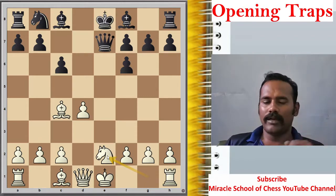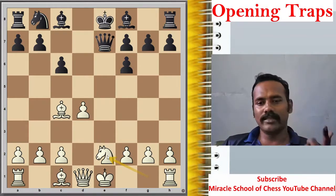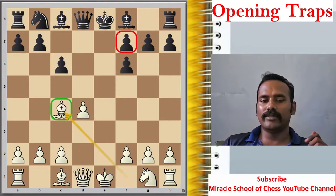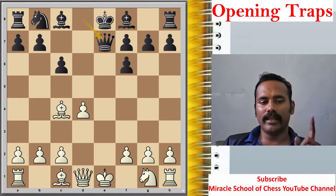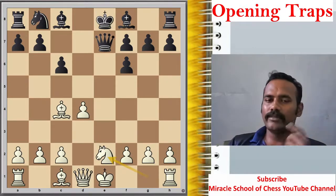Post your comments on what will happen after knight e2 in the comment box. Once again we are going to repeat the game: after knight c-something going to queen e7, knight e2. Knight e2 is the mistake — so what is a good continuation for white?